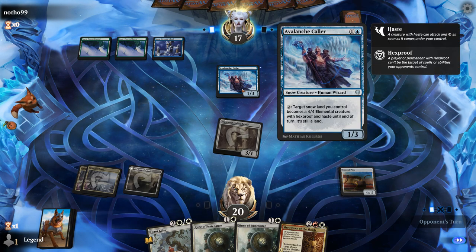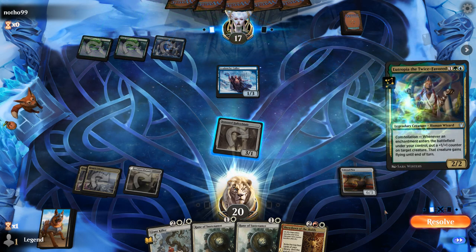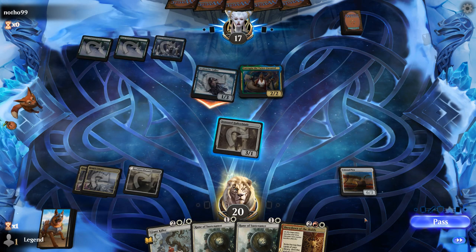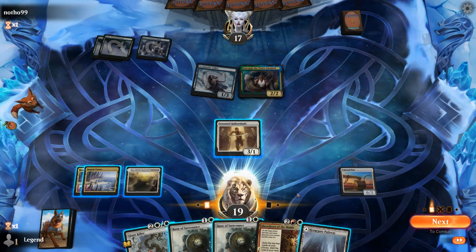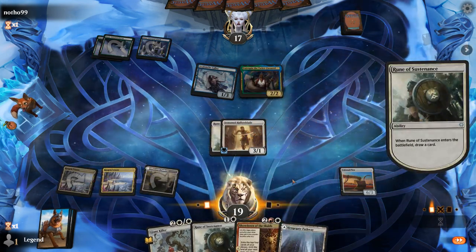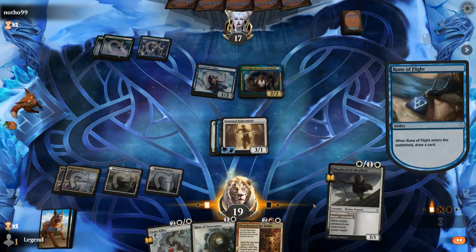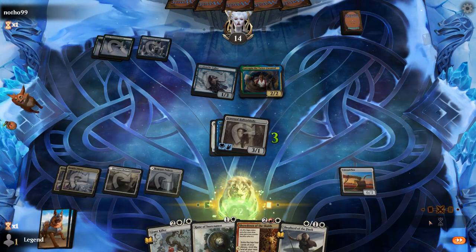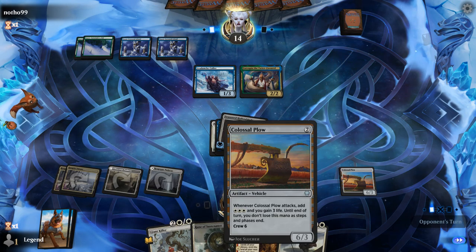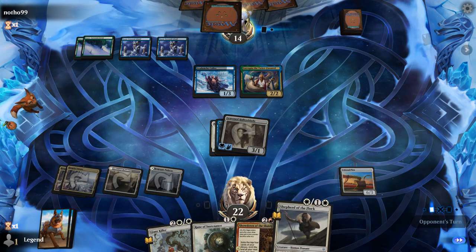We don't expect the opponent to activate Avalanche Caller soon, and we do have a Giant Killer to handle any 4-powered creatures. It's going to be Eutropia the Twice-Favored instead — they'll have quite a few enchantments to enable their synergies. For now we could play Showdown but I'd rather wait one turn, so we play Rune of Sustenance first. That way we can potentially play two chapters of the Saga with more mana. Rune of Flight seems good too, and Shepherd appears. Could have put the Rune on Colossal Plow so it can fly over, and next turn we have options to crew or play Showdown.